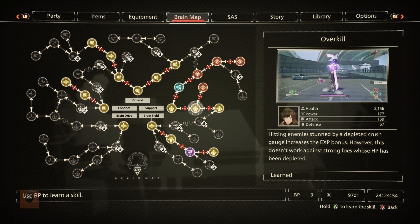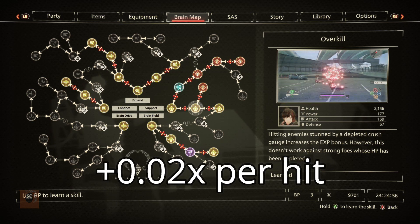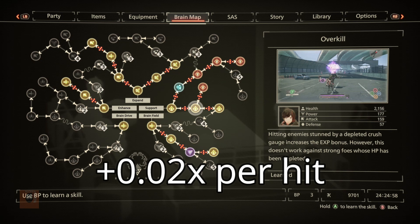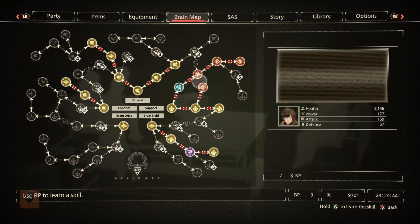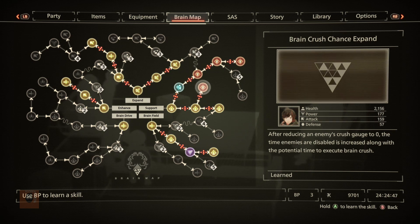You're also going to want Overkill, which grants you an XP multiplier for every hit you do on a stunned enemy who can be brain crushed, though you only have about 3 seconds to hit them before you lose the stun. I recommend attacking until you have a multiplier of 0.08 or 0.10. Brain Crush Chance Expand is also a very good upgrade because it increases the time you have to hit someone before their stun runs out, and more hits means a higher XP multiplier.